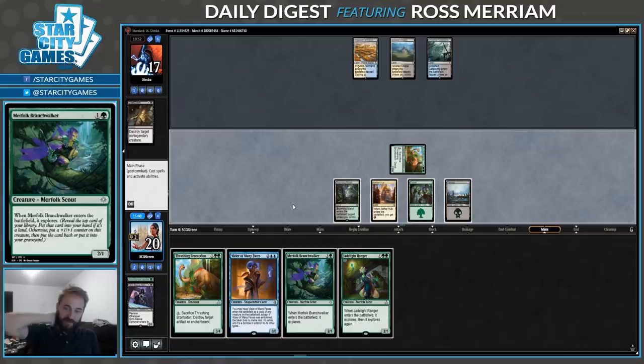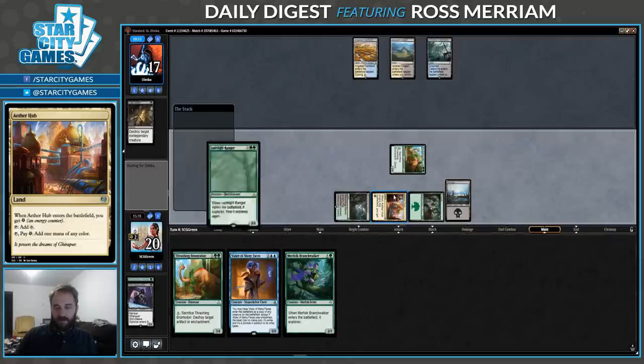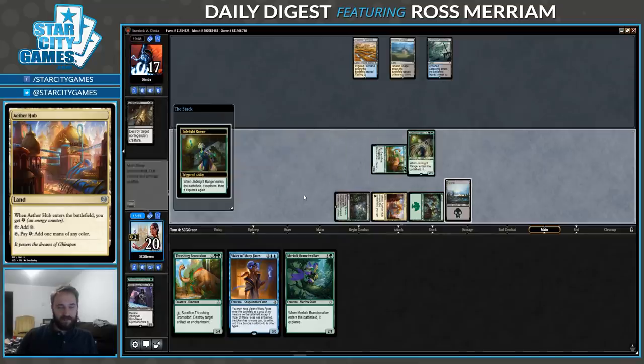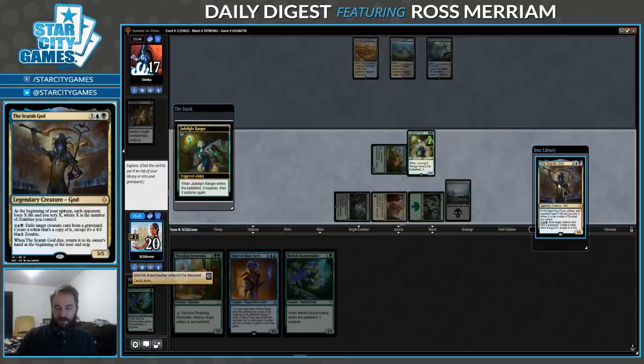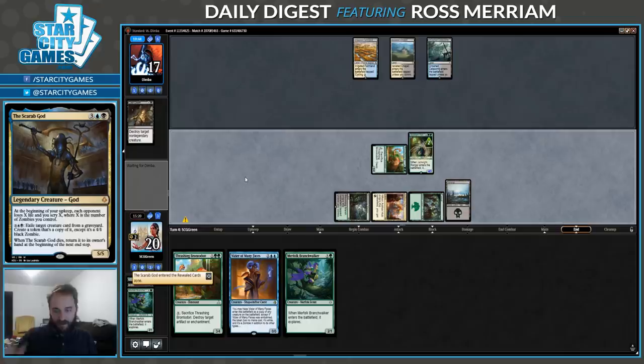I kind of like Brontadon — if they turn-5 Teferi plus and hold up Seal Away to defend it, I can play Brontadon pre-combat and then use it to kill the Seal Away with the trigger on the stack, so my creature never leaves the battlefield. Presumably I'll Branchwalker next turn and be able to kill Teferi that way. I'm just going to go for the Jade Light Ranger. I shouldn't have tapped Aether Hub. Once again I have not successfully bluffed Blossoming Defense. The Jade Light Ranger has resolved. I'm going to take the Scarab God — a card they have to keep in mind.